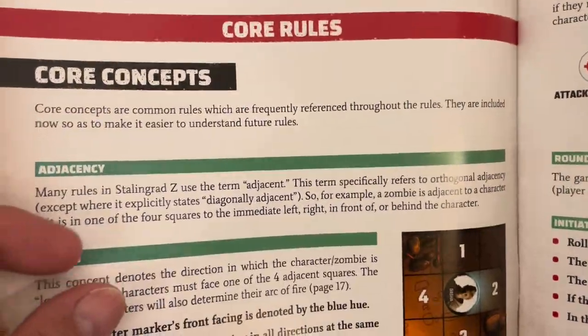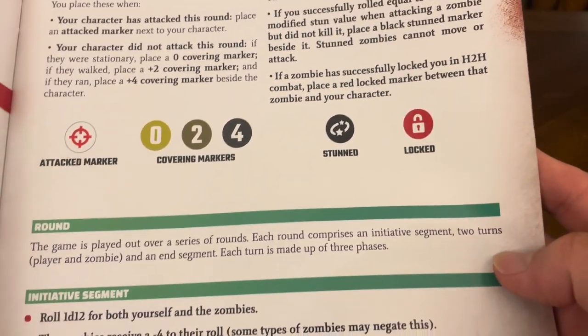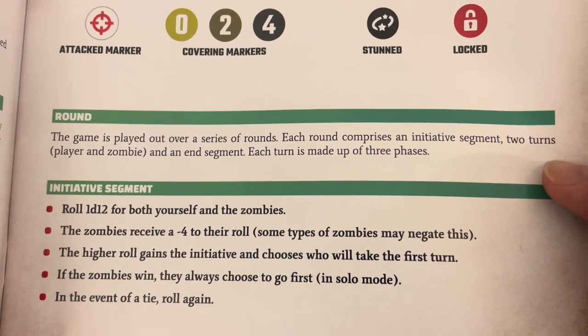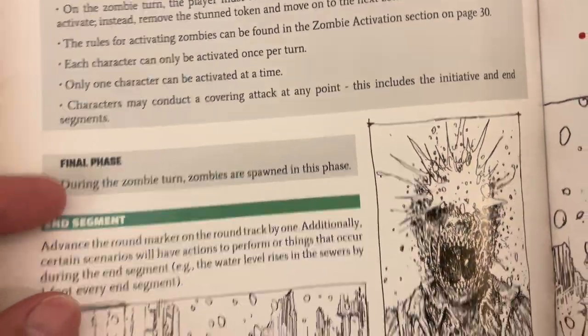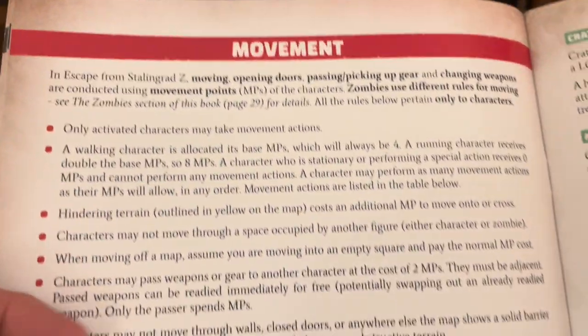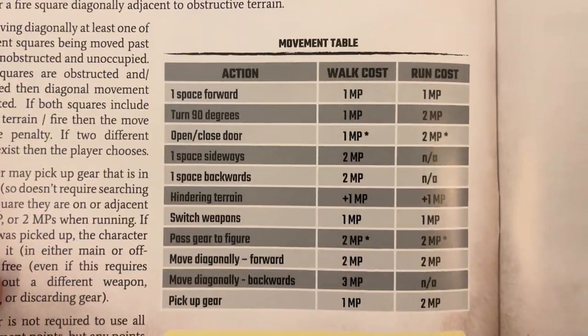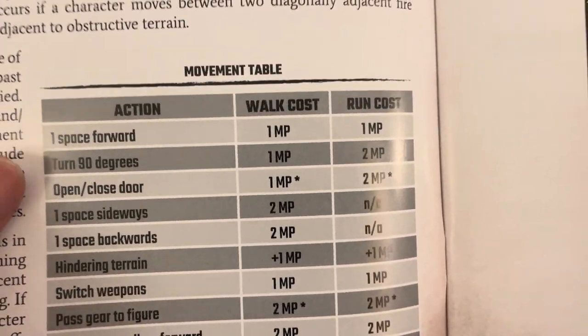Now we come to the core rules: adjacency, facing, figures, markers, action markers, status markers, covering markers, stunned, locked, round, initiative, segment, turn, start phase, action phase, final phase, end segment, and special actions. More great artwork. Movement — there's the movement table. Your facing is very, very important in this game. You can turn your character, open or close doors, move one space sideways, one space backwards, navigate hindering terrain, switch weapons, pass gear to a figure, move diagonally, and pick up items.